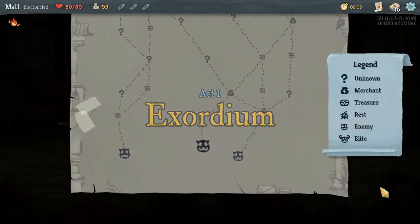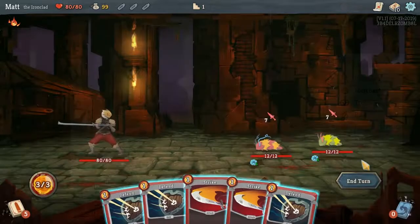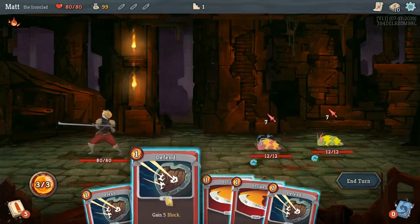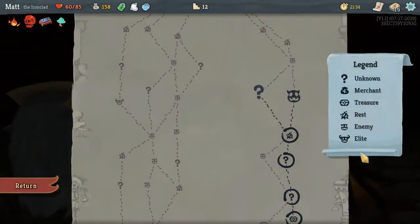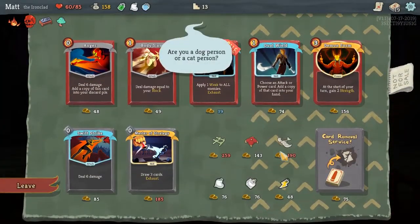You fight your way up through a tall spire, filled with monsters and different challenges. Slay the Spire is a single player game that combines deck building with roguelike gameplay. The game is about climbing a spire by going through procedurally generated paths where you can find merchants, treasure, and monsters.